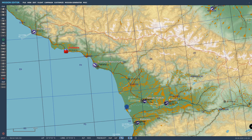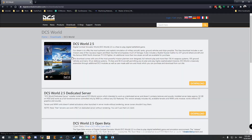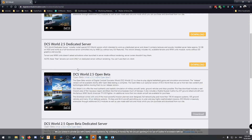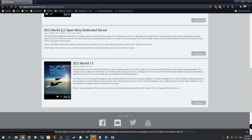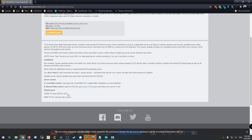Next we are going to hop over to the browser. On the Digital Combat Simulator website, go to downloads — DCS World dedicated server or DCS World Open Beta dedicated server. That does make a difference. You're going to want to download the open beta dedicated server. If you play open beta, it's literally just click download.